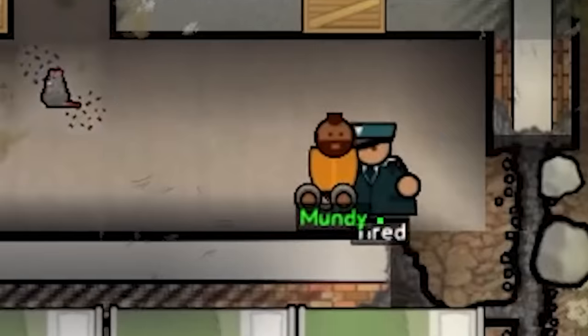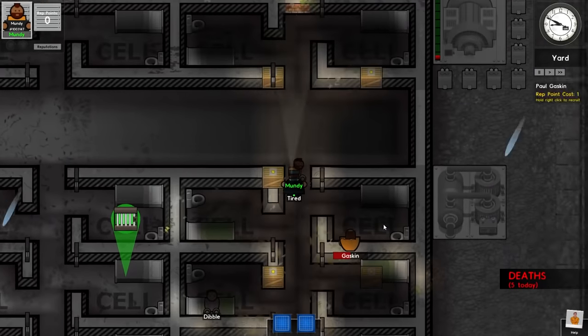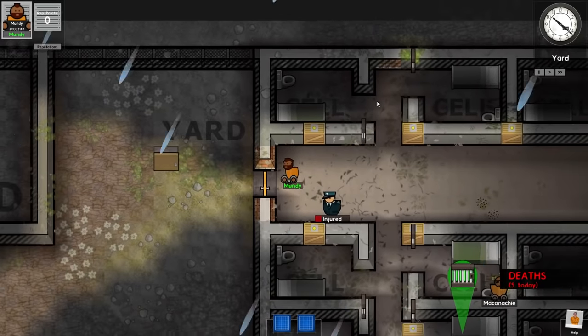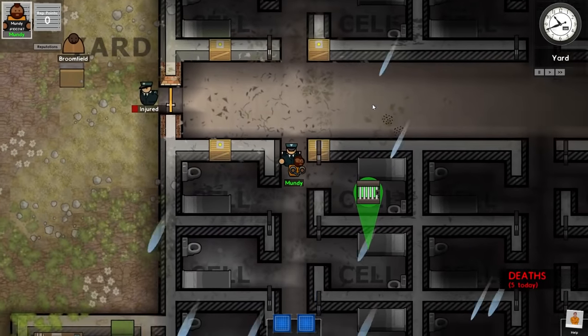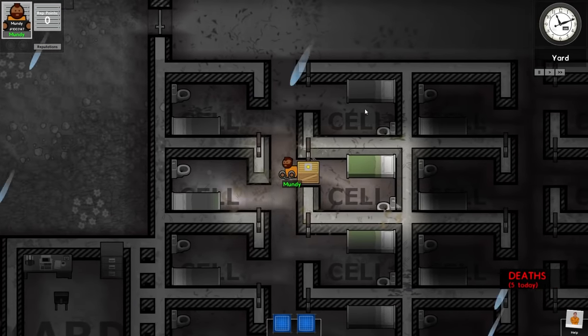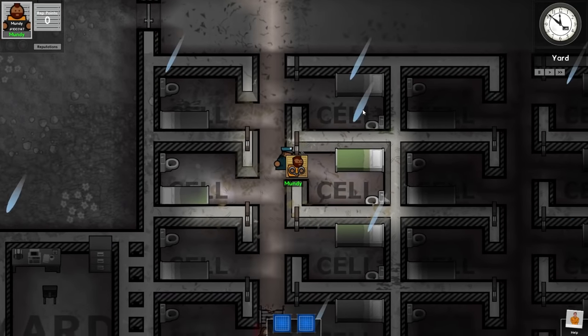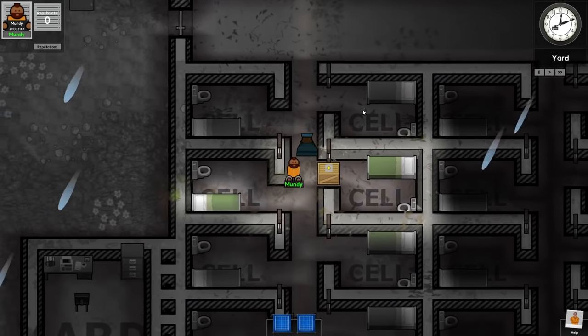10 years in prison — that doesn't seem fair. I like how they took me in through the side where the wall is broken from the subsidence. It's not even really prison because it's yard time. Why are you putting me back? I know it's yard time because I set the schedule — let me out! They get me as soon as I get out of my cell.